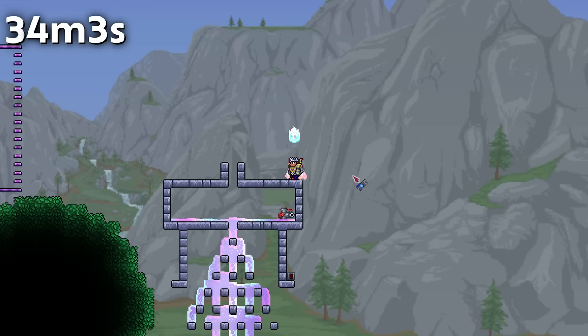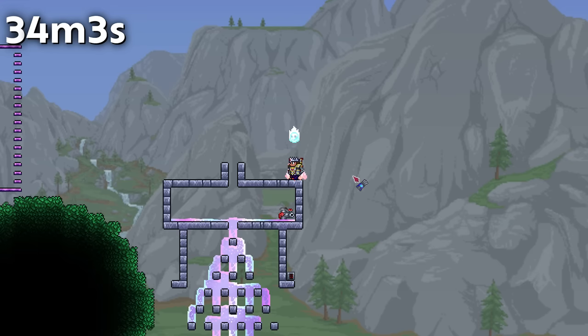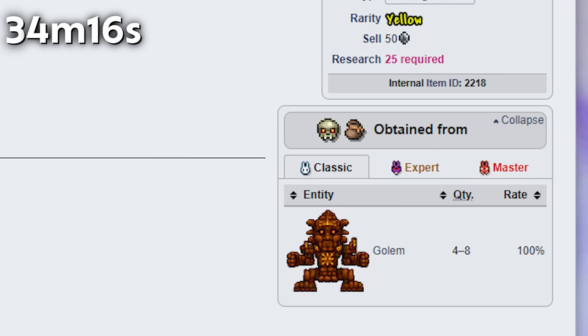Shimmer is finite until defeating Moon Lord, as it cannot be placed in a bucket until post-Moon Lord. It also cannot be duplicated using liquid duplication setups, as that has been fixed. Pumps no longer duplicate liquid either. In this case, it is truly finite.